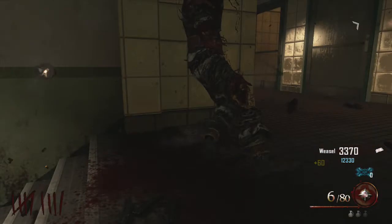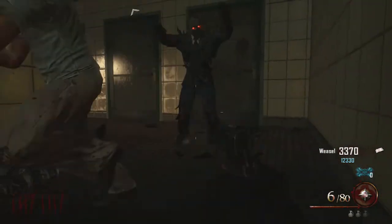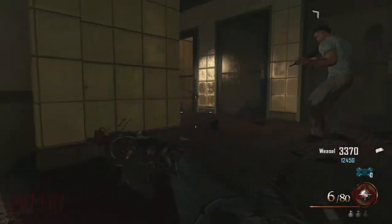Donc une fois que vous avez Welbridge dans les escaliers, il faudra attendre qu'un zombie passe au bon moment pour que vous puissiez avancer dans le sol au niveau de l'infirmerie.